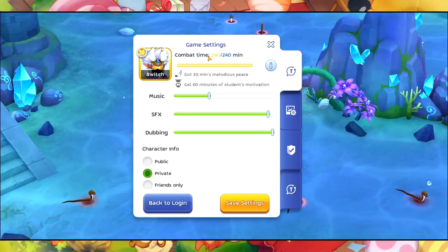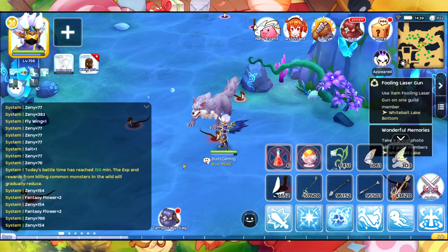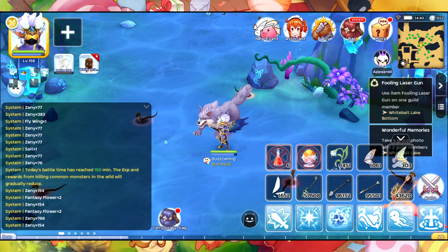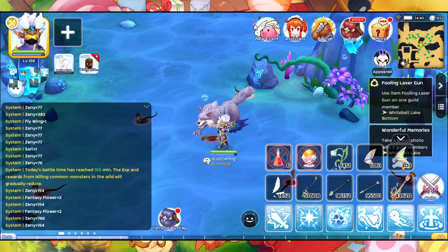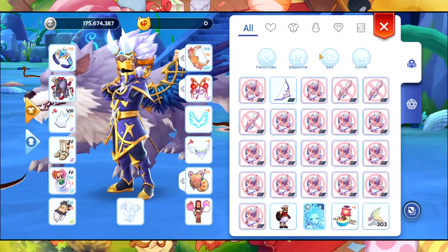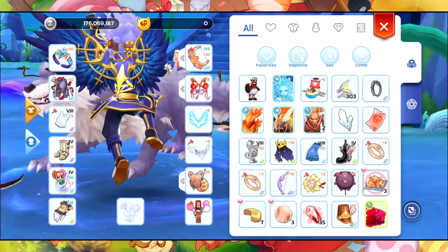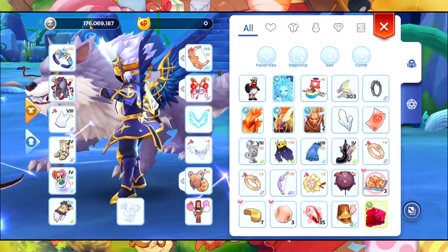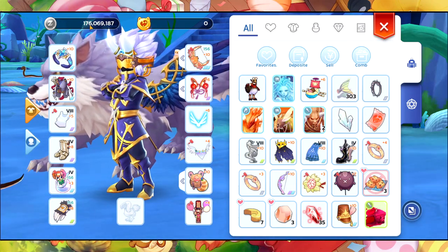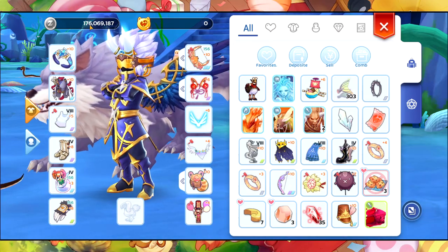Alright, so we already spent over 240 stamina. As you can see, I have around 1,450 fantasy flowers and also 303 fish tails. Let's sell these — we got around 176 million, so that means we got around 1.9 million, let's round that up to 2 million zeny.